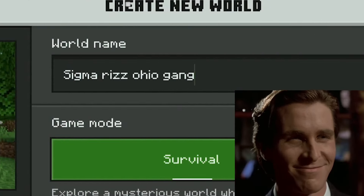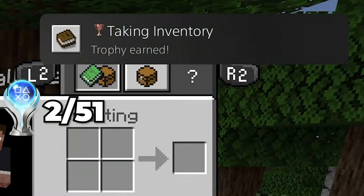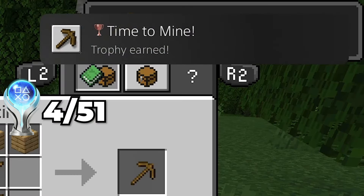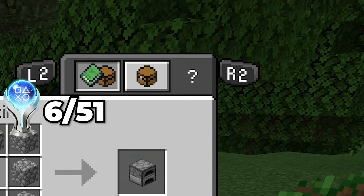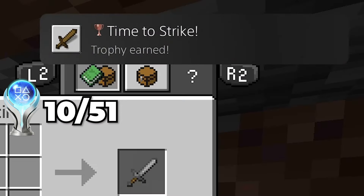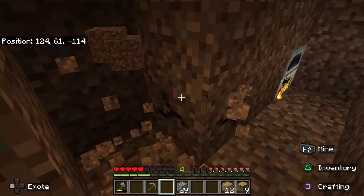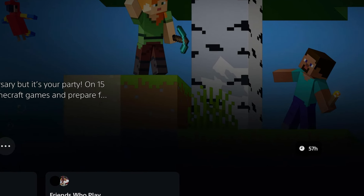Me and my friend decided to start up a world, and immediately I started getting tons of trophies: collect wood, open inventory, build a crafting table, craft a wooden pickaxe, craft a stone pickaxe, craft a furnace, kill a monster, eat a pork chop, cook a fish, and craft a sword. I got all these trophies in under 5 minutes, so at this pace I was going to Platinum Minecraft in like 30 minutes, which couldn't be further from the truth.